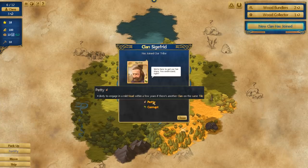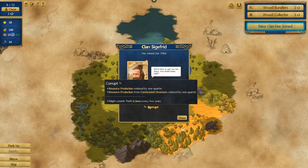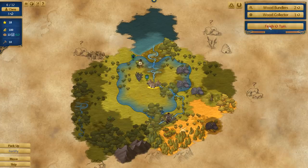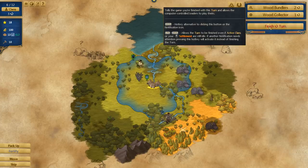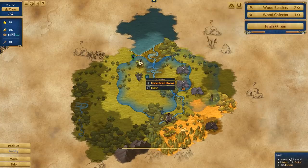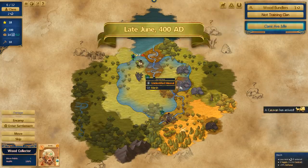This new clan is Petty — likely to engage in a mild feud within a few years if there's another clan on the same tile — and Corrupt — resource production reduced by one quarter, might commit a theft every few years. Yikes, that's not ideal at all, but there's not much we can really do about that anyway. Let's go right on over to the next turn.